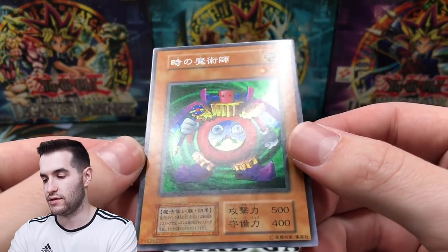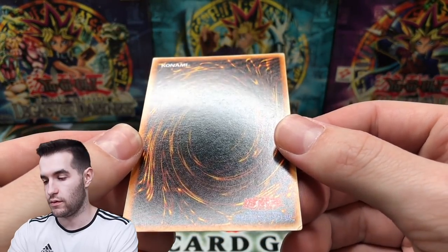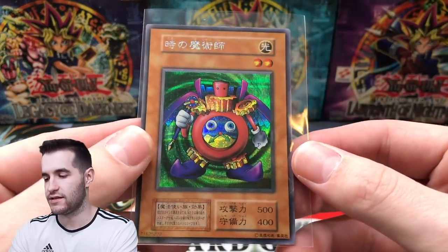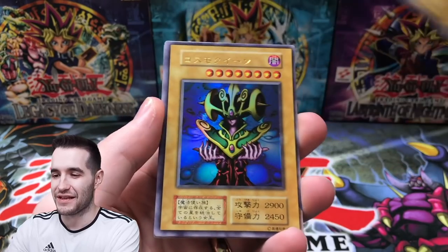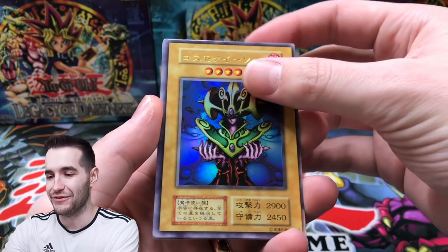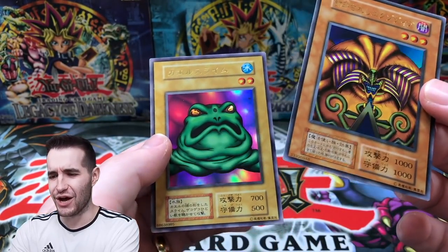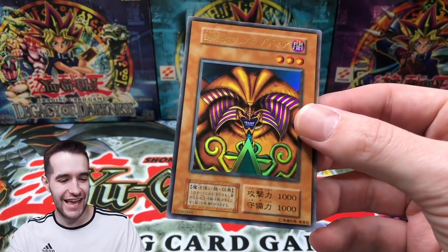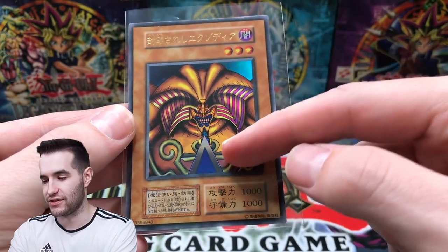The centering is pretty good — maybe we can grade this. What do you guys think, BGS 8? If I send this one in I should expect an 8, right? Darkmon, Cosmo Queen — really cool. Exodia and Frog the Jam — how does that go together? Exodia's head and then you get Frog the Jam. That is sick and it's got the star. Wow, that's super awesome — Premium Pack 1 is sick!